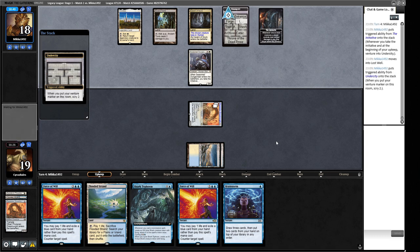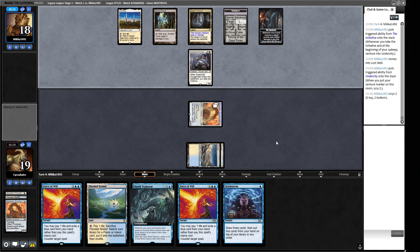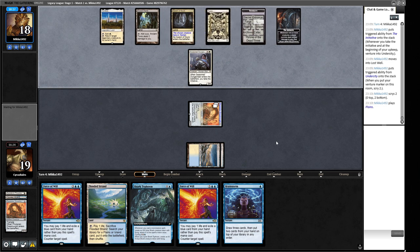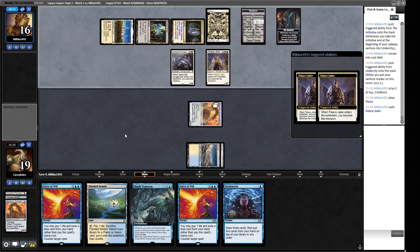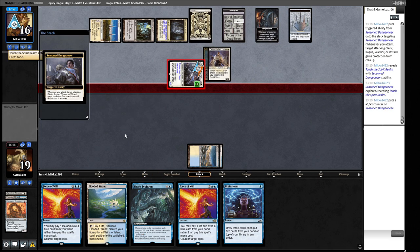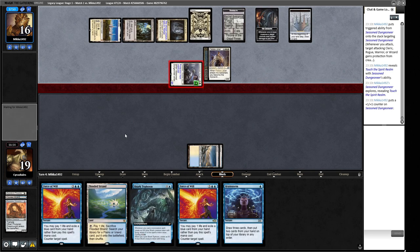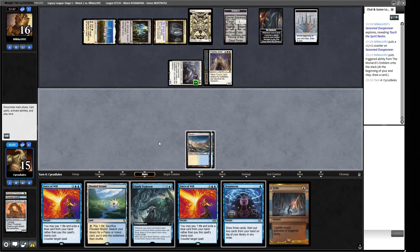If they have Cabin of Souls into Solitude that could take out our Dreadnought, but we've basically been put on notice — we need to put the clock down and hope. Our opponent scrys two to the bottom. Then an uncounterable human appears — it's a Palace Jailer we can't counter. A Touch of the Spirit Realm is a problem. This game is probably 80% in our opponent's favor. We can Brainstorm to find a removal spell or Shark Typhoon to steal the Initiative, but they have Touch of the Spirit Realm.